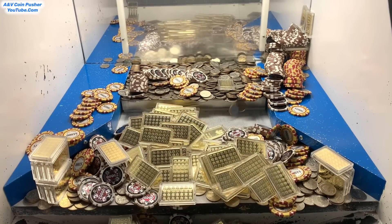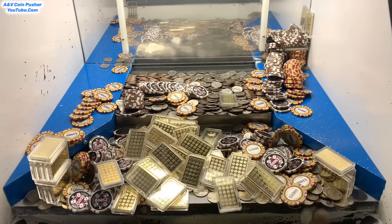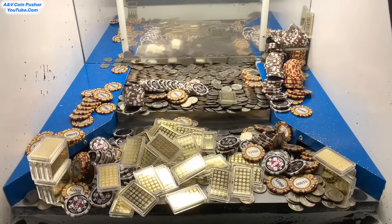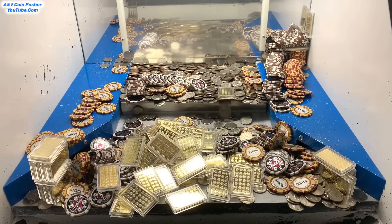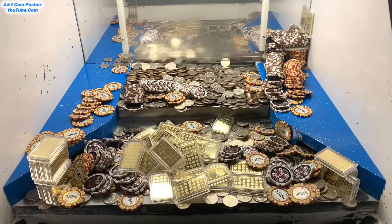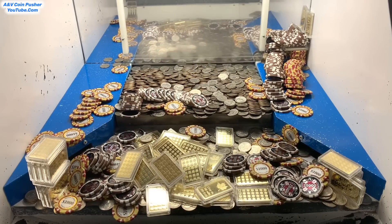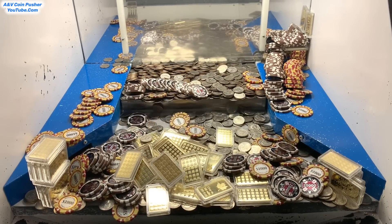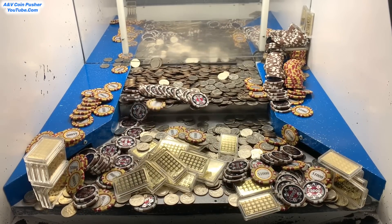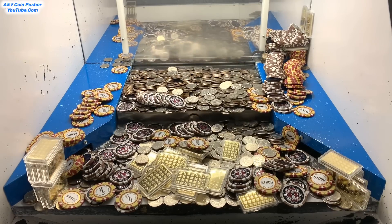Let's get that loose chute cleared out. I'm back, let's keep it pushing — got that loose chute all cleared out. My goodness, we've won so many $25,000 chips, $1,000 chips, $5,000 and $10,000 chips, and gold bars. Making out like a bandit today. Those gold bars are worth whatever one ounce of gold is at the moment — I think around $1,860 an ounce.